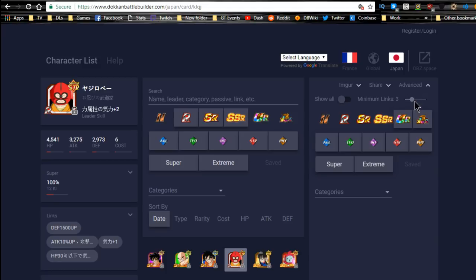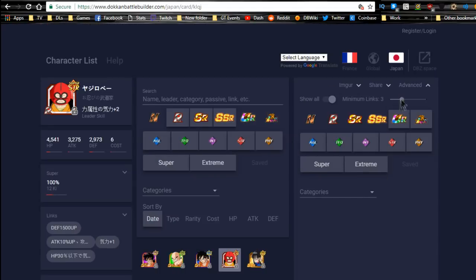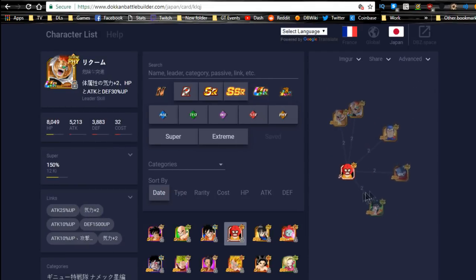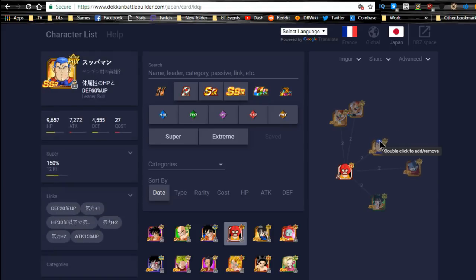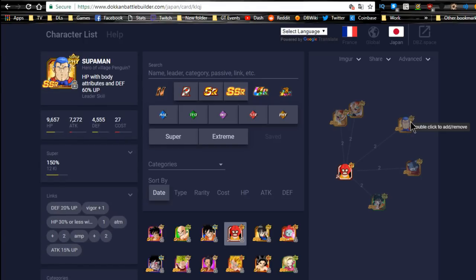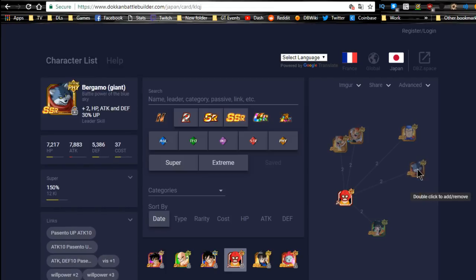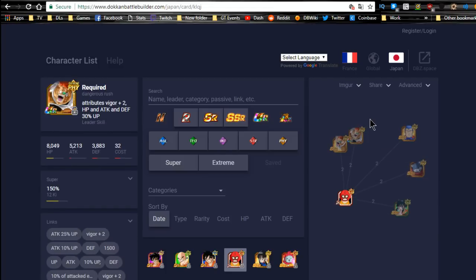For best linking buddies, dropping down to two links, we have Raccoon, the free-to-play Urine, Bergamo, and this guy from Arale — I think he's like a toilet/plunger guy. He gives Ki plus five and lowers enemy attack and defense by 20 when HP is 50 or above. Yajirobe doesn't really have anyone great to link with. Raccoon is cool but that's about it. Just throw him on a World Tournament team.